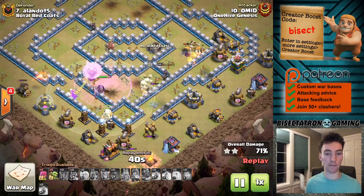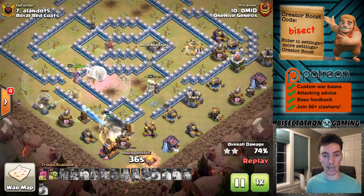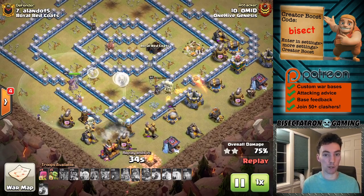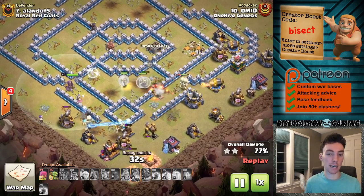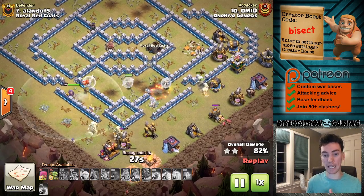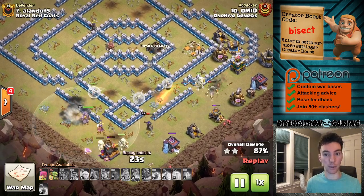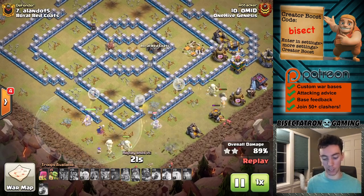It's a little bit trickier with only 40 space in your clan castle to also bring a Lava Hound and headhunters — you can only bring one headhunter. So I would say on most bases: two headhunters, maybe a Valk, an Ice Golem, and then fill it up with goblins and go from there.